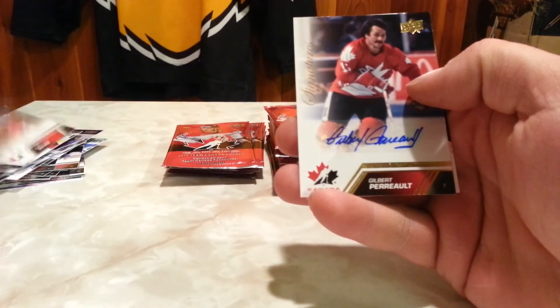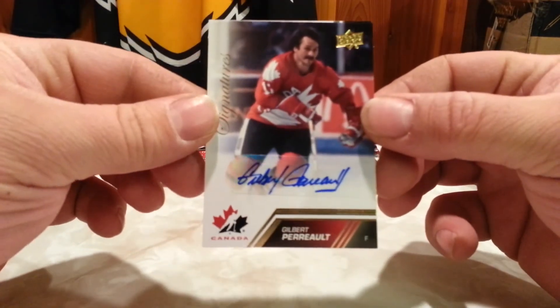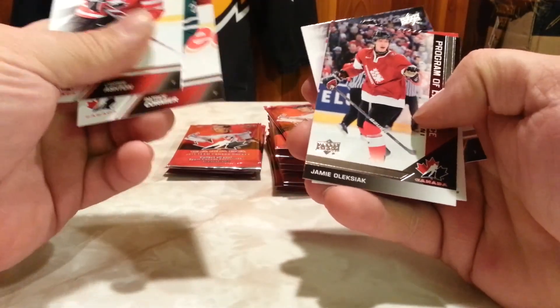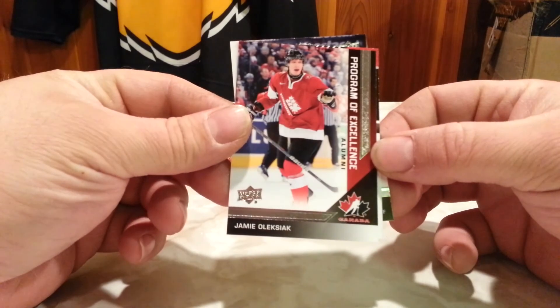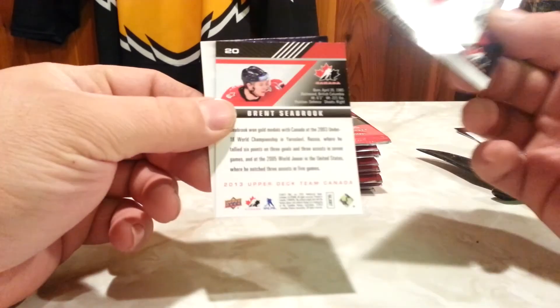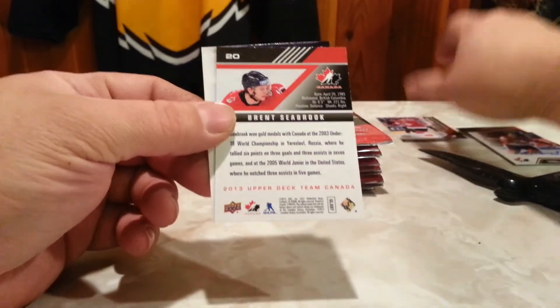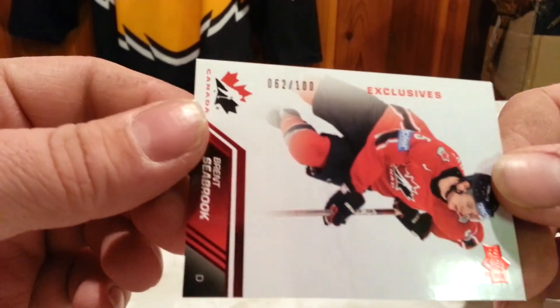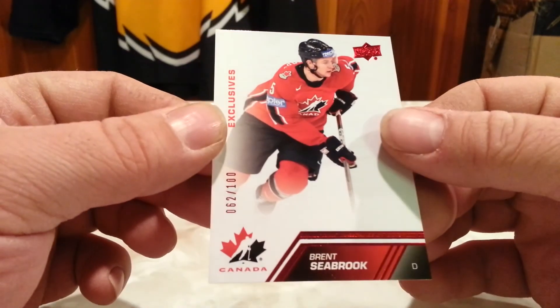Oh, Gilmore Perot autograph for the Sabres — awesome! Pretty sure those legends are short printed, I believe. Base. Program of Excellence, Jamie Oleksiak. I don't know — this one's backwards because it's out of a hundred — Brent Seabrook, Chicago Blackhawks, 62 out of 100. Cool.